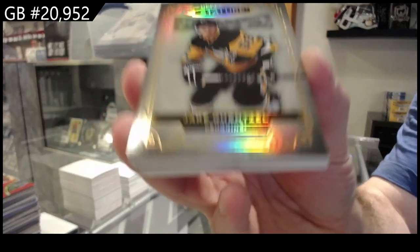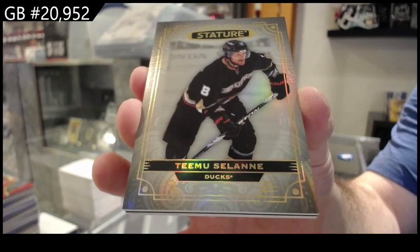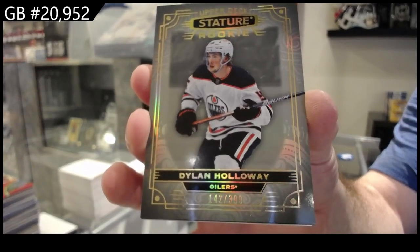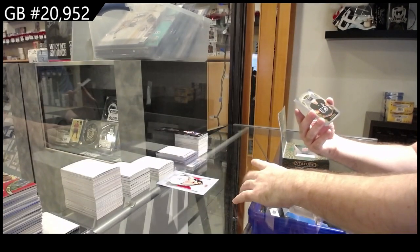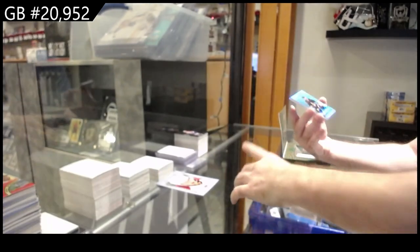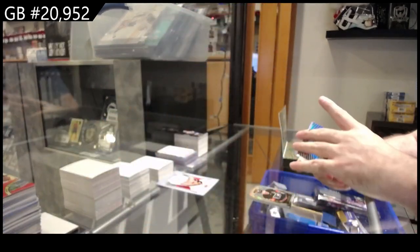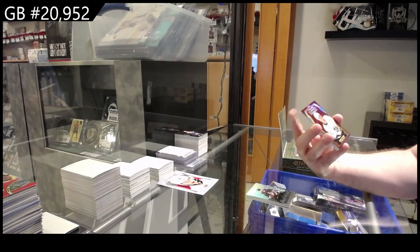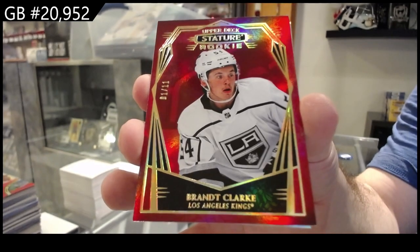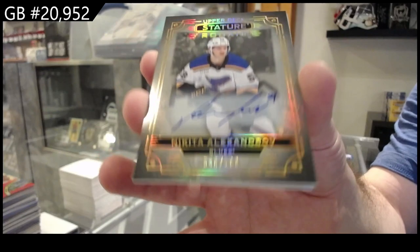Alright, last box in this one, and then the giveaways — Stacha. We've got Gansol for the Penguins base. Anaheim Ducks — T-Mu Solani. Number to 399 for the Oilers — Dylan Holloway. For Philadelphia — number to 65 — Atkinson Portraits. Wonder Kai — number to 150 — McBain for the Coyotes. Number to 11 — Portraits rookie — Brant Clark.